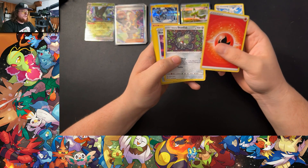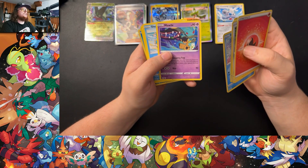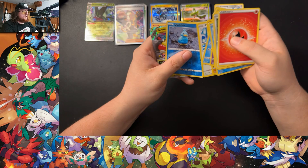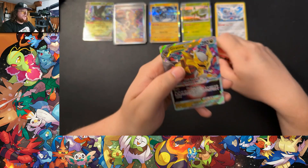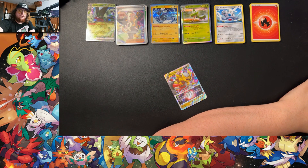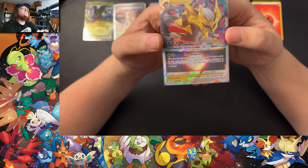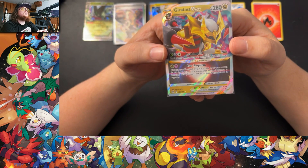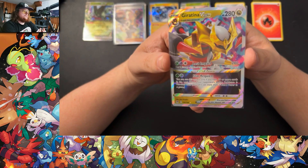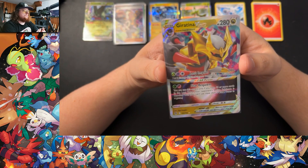Lost Origin pack — got Energy, Galarian Stunfisk, Box of Disaster, Rondez, Horsea, Mawile, Psychic Mawile, Shellos, Binacle, Porygon, Ducklett, and a Giratina V-Star. That is not a secret, but it is a hit. I don't know where this ranks in the set since I haven't really looked into Sword and Shield stuff, as it's typically more expensive being older.